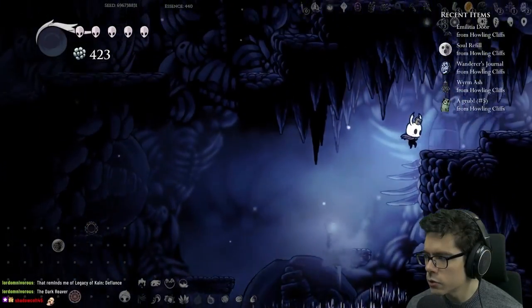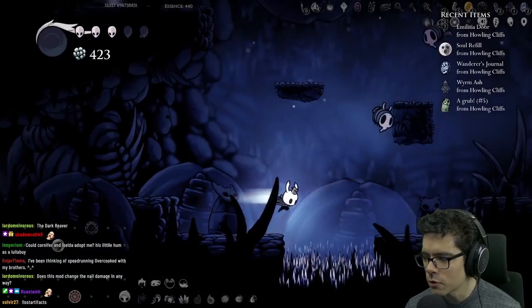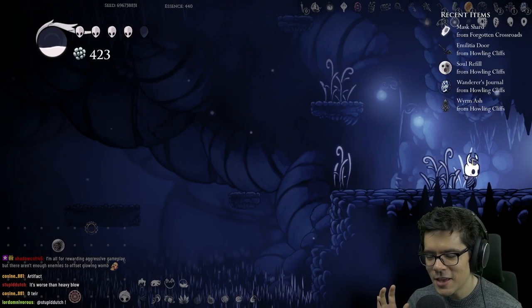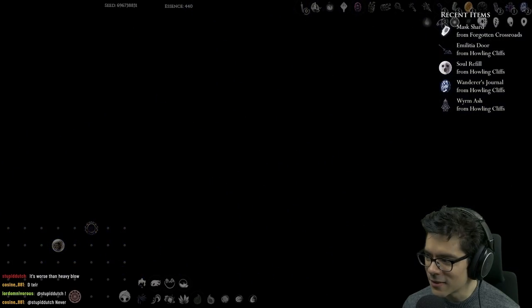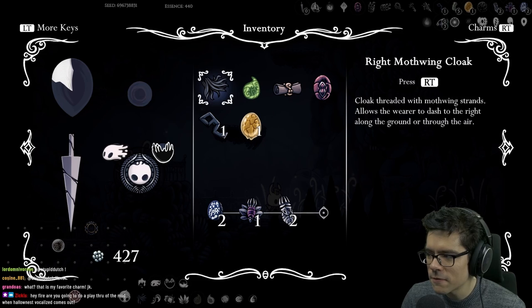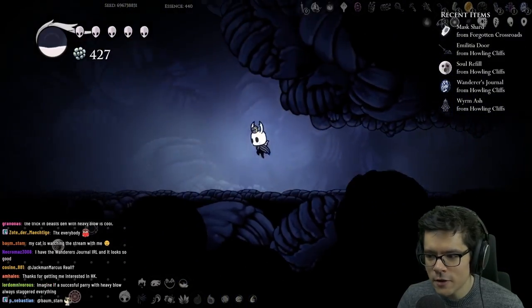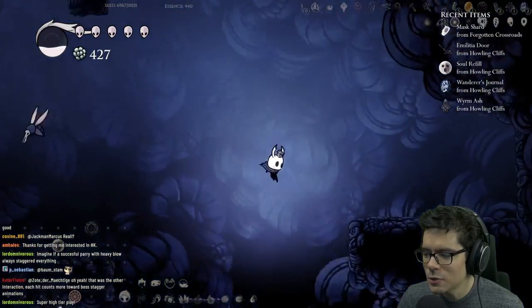I didn't get the soul totem in here. Don't try to tell me glowing womb is good for bosses — if glowing womb spawned a pet for each hit of soul that you got, then we'd be talking. Actually I don't even know if it would be good because it would just spam the screen and cause lag. Okay, so what movement do I have? I have right mothwing cloak and isthmus tier — I guess I can go back to the stag station.